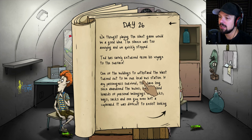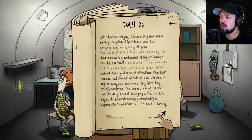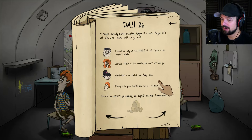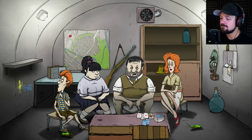Ted has safely returned. One of the buildings to withstand the blast turned out to be a local bus station — passengers long abandoned the buses, leaving behind hordes of personal belongings. He brought two bottles of water. We have enough water. The gas mask was damaged during the expedition. Mary Jane's diet could use food, Timmy is making the best of the situation, Dolores hasn't eaten in a while, and Ted's stomach is rumbling. We're going to prepare another expedition — might as well send out Mary Jane. We'll shoot the cockroaches again since we have plenty of ammunition.